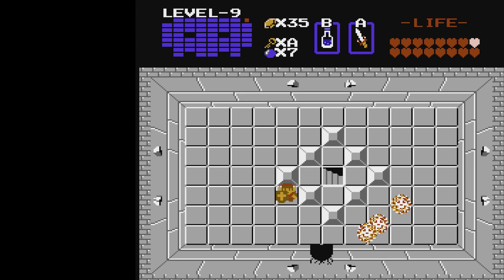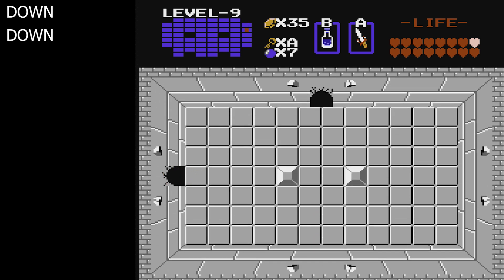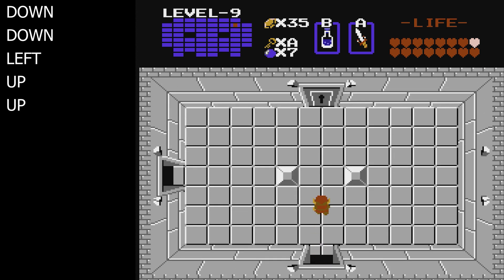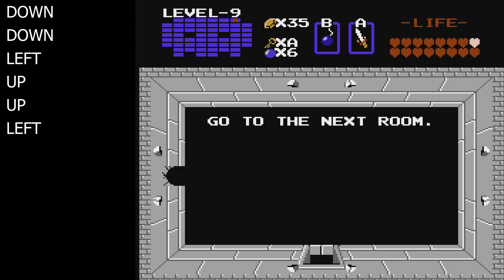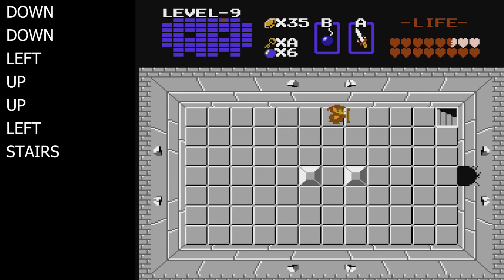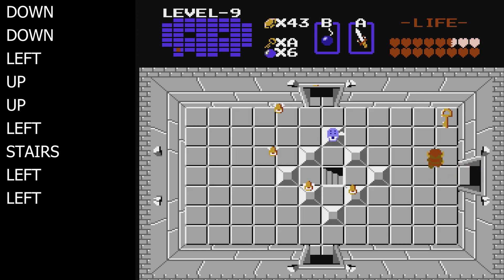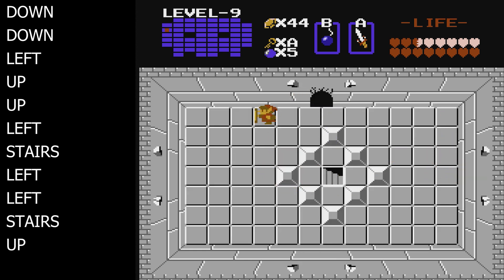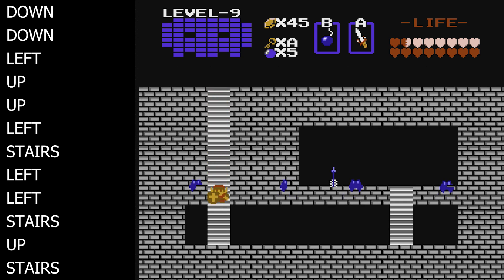Going back through the staircase now we're on phase two. We want to go back the way we came: first by going down, then down again, then left. Up past the slimes, but this time we're going to take the locked door up to this old man who gives us a hint about going to the next room — he means to bomb the left wall. Push the left block and go down another staircase. Now we are here and we're going to go left and left again. Defeat this Patra and go down the stairs. Bomb the up wall to go up, and in this room push the middle block on the right to reveal another staircase where the silver arrows reside.